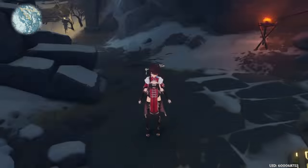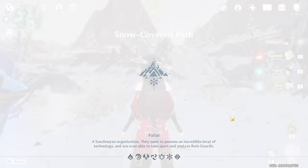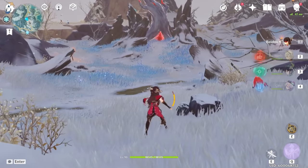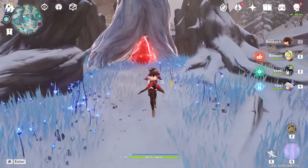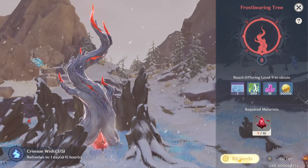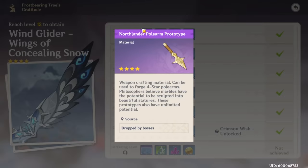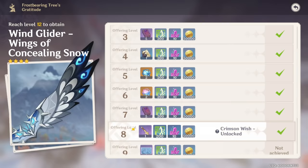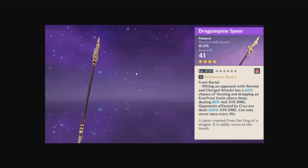I know a lot of you are going to say you don't have any polearm blueprints — well, they actually give you a free one. If you go to this tree and reach level eight, they give you a Northlander Polearm Prototype. So you get one at level eight, which covers what you need for the spear.